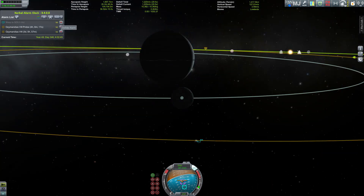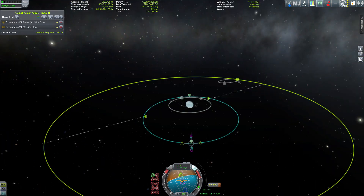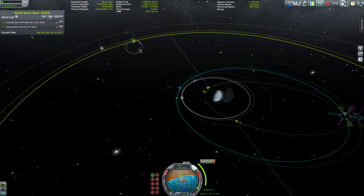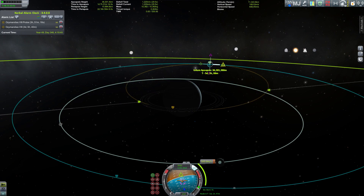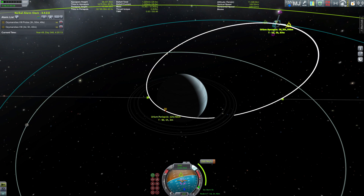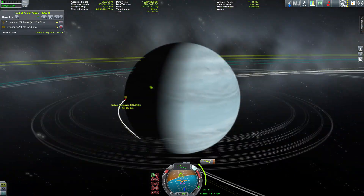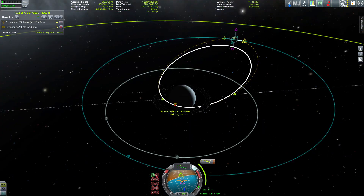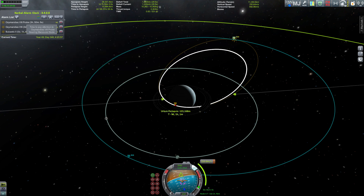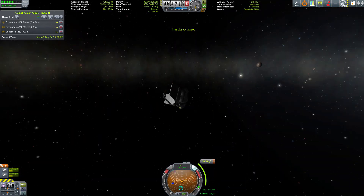We're now on a safe orbit around Urlum. The next plan of attack is almost suicidal — we're doing a high atmospheric entry into Urlum's upper atmosphere. Yes, I'm going to take a dive into hell.